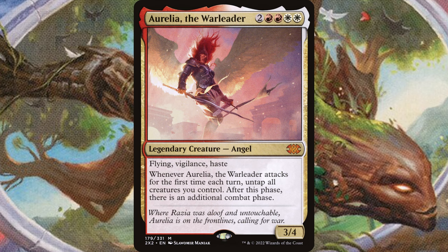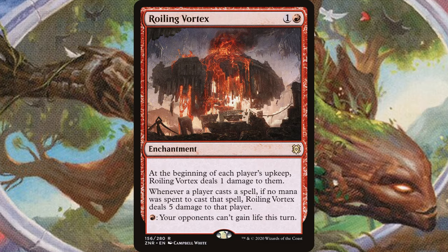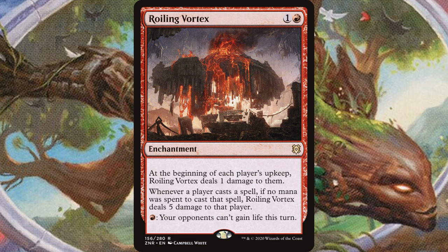Aggro decks in Commander are very difficult to play and a real challenge to build — maybe some YouTuber who makes archetype breakdowns should make a video about aggro decks. Maybe soon. If you already play an aggro deck, Roiling Vortex is an awesome card. Red and one for an enchantment. At the beginning of each player's upkeep, Roiling Vortex deals one damage to them. Whenever a player casts a spell if no mana was spent to cast it, deals five damage to that player. Pay a red and your opponents can't gain life this turn. Consistent chip damage is great, stopping life gain is amazing, and dealing damage for free spells is just the cherry on top.